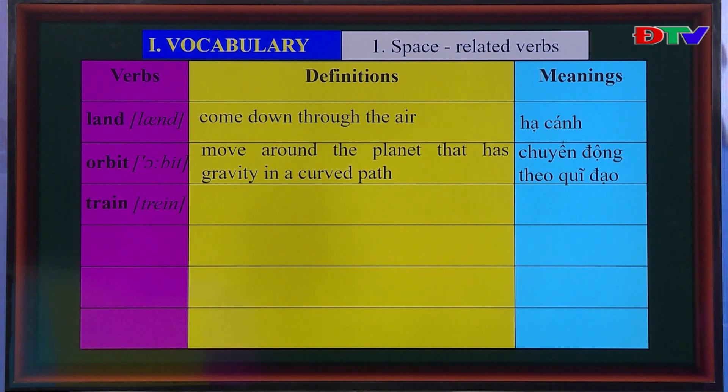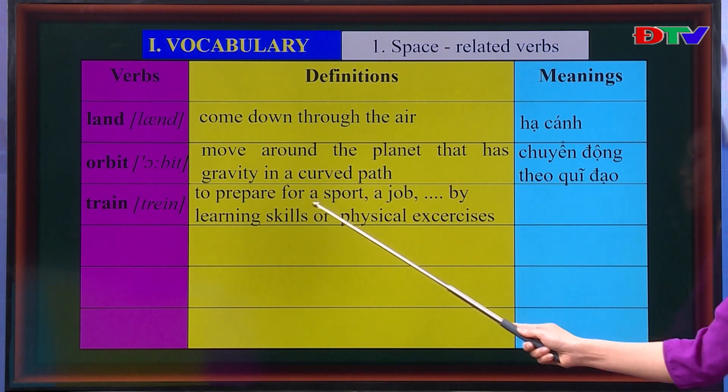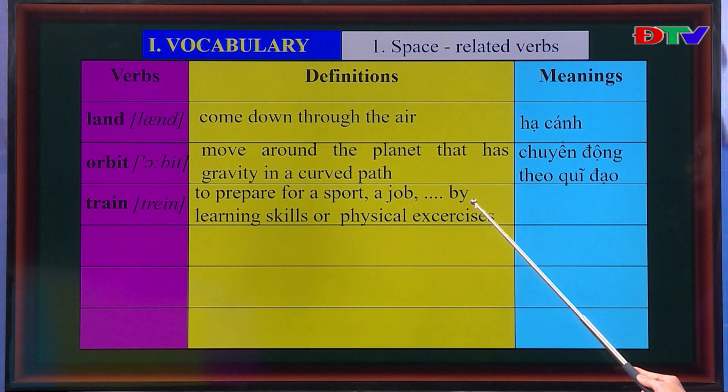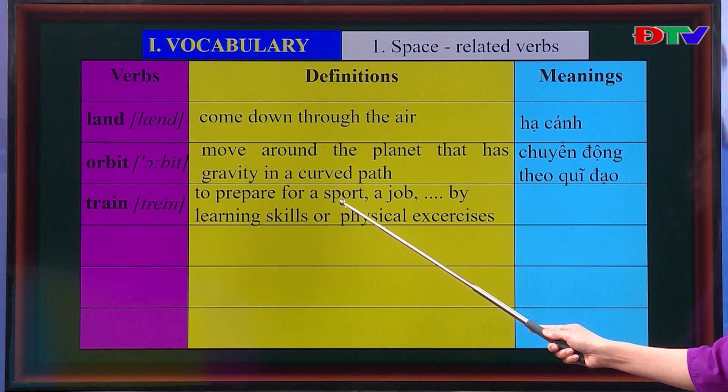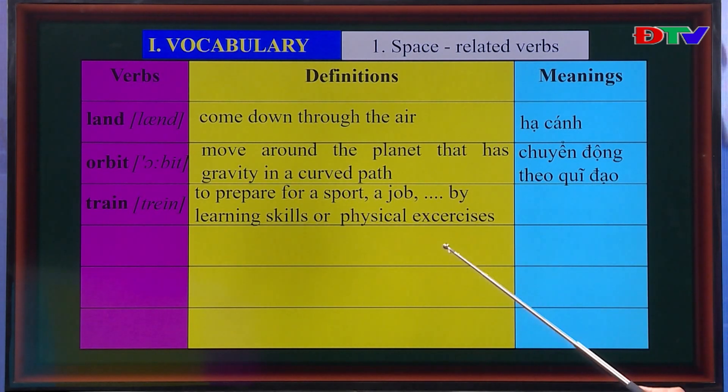The next verb is 'train.' In this lesson it acts as a verb. It means to prepare for a sport or a job by learning skills or physical exercises — có nghĩa là huấn luyện hoặc đào tạo. For example: I am trained to be a teacher. Next, 'experience' — if you experience something, it happens to you or affects you — có nghĩa là trải qua, trải nghiệm.